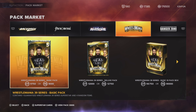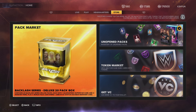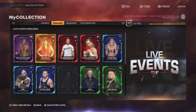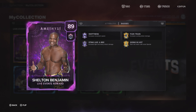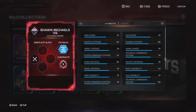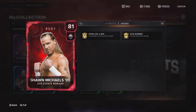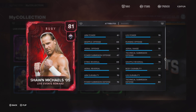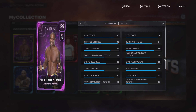Not everything is bad — I'm not just here to demolish you. You did great things. The Live Events were great. The Shelton Benjamin card is the best card in the game, hands down — I got Amethyst Cody Rhodes and Shelton Benjamin is better. The Shawn Michaels card — great card, definitely great. The fact that you had to earn him through the event was good. But the only problem was you only had three days to complete Shawn Michaels.